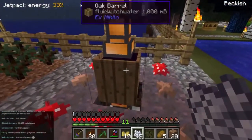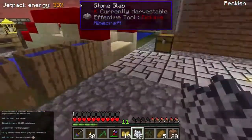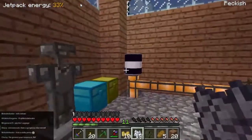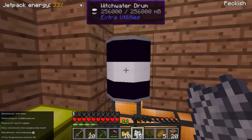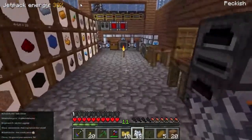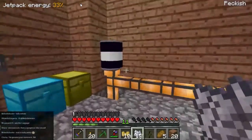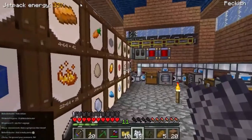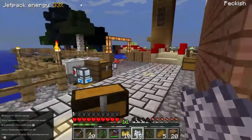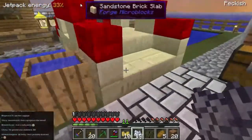The other thing I've been doing is I've started looking at fluids — which sounds a bit rude, but there you go. I've been making some witch water, and that's automatically being pumped into here, so I've now got a barrel full of witch water. I'm going to use that perhaps this episode, because I want to start sifting some soul sand, which I can make with witch water and sand in a barrel. So we might set that up.